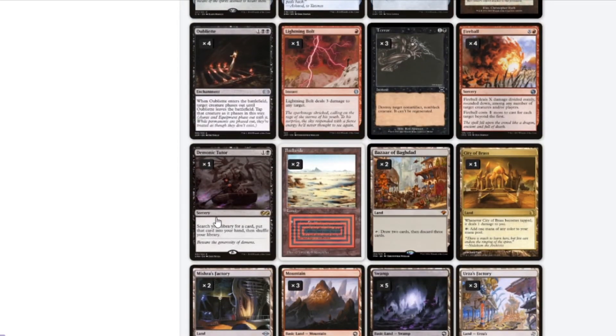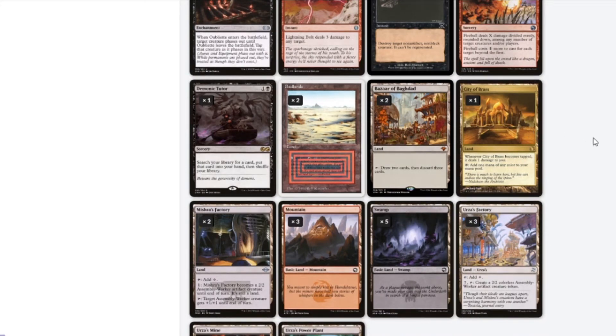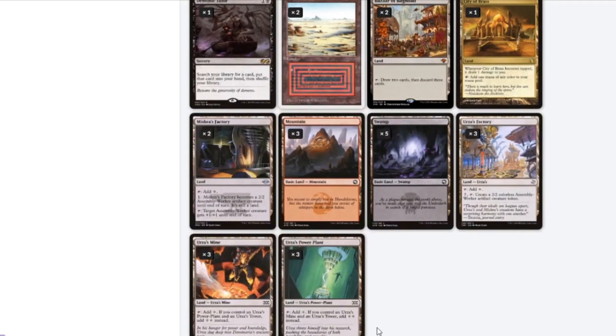Demonic Tutor will help us find whatever combo pieces we need. Badlands — it's a dual land, of course I'm running it. Bazaar of Baghdad — draw two, discard three, it's a Graceful Charity. City of Brass gives us any mana color we need. Mishra's Factory becomes a 2/2 Assembly Worker and I can tap it to give that worker plus one, plus one. Then of course we got Tron — Urza's Mine, Power Plant, and Tower. If you get all three, you make seven mana.